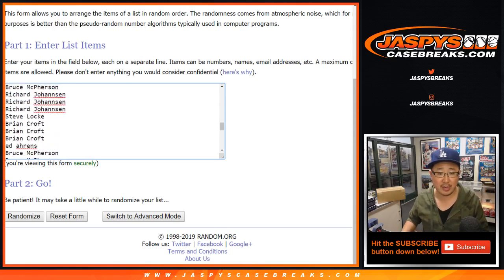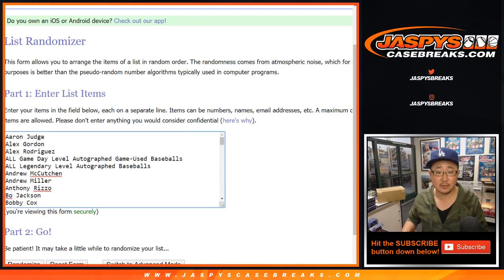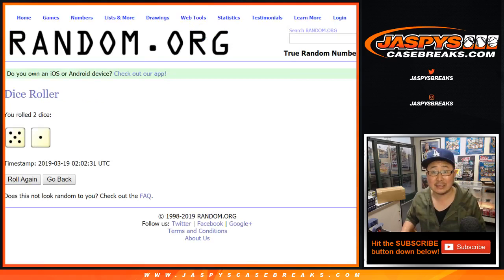We'll quadruple your names and there are all the players right there. Obviously these spots will get any and all game-use level balls, and these will be the legendary-level autograph baseballs. Let's randomize each list — five and a one, six times.